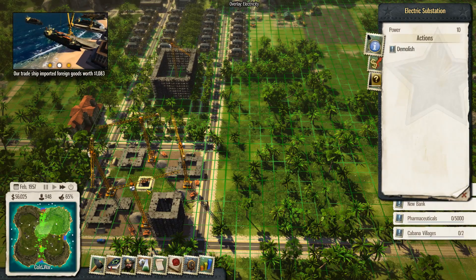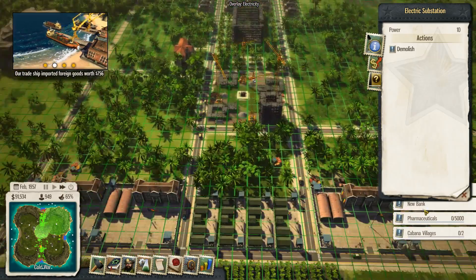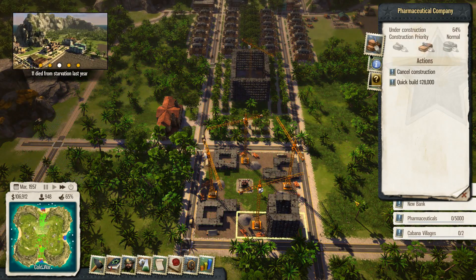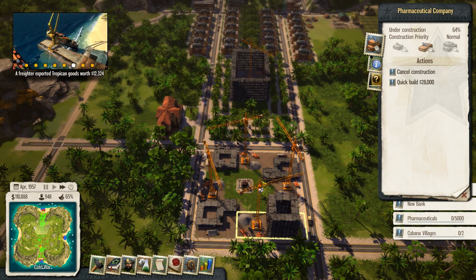I'm going to quick build that - it's dead cheap, like 2,800. Boom. So now we've got our electricity extended out over all this area. That's really, really good. Now, when these pharmaceutical companies get built, as you will see, they don't require any raw resources - so it's just workforce. You just have people working there and they produce profits. Woohoo!